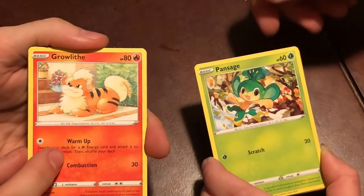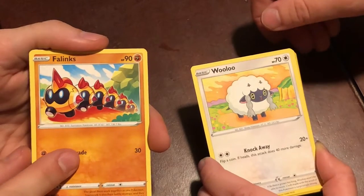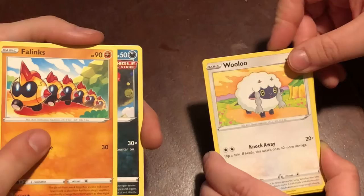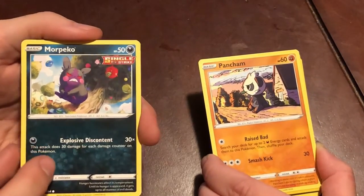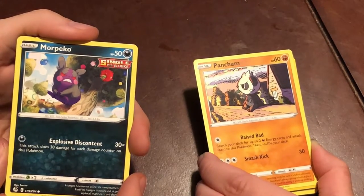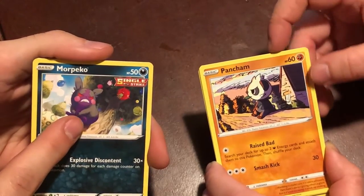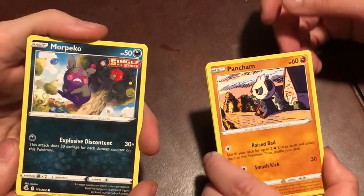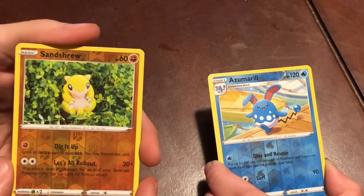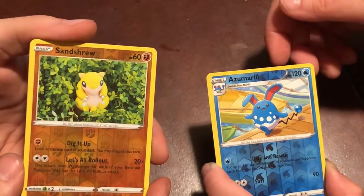Aw, Growlithe. Pansage, Growlithe — he kind of looks like a broccoli, though. Wooloo, Phanpy. Wooloo looks like it could just be la-la-la in the field and someone just decks it in the head. A wolf comes by — Houndoom? Or Houndour? Evil Morpeko, Depressed Pancham — the zombie hamster! Dude, a plasticine Sandshrew. We can show the keys later — I'll insert a picture. I like the plasticine Pokemon. Azumarill — good job, my brain checked out for a second.